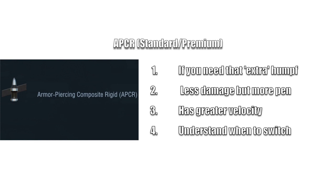In most cases that will be APCR - armor piercing composite rigid. Use this when you need that extra penetration. Don't get caught in the trap that you're a premo spammer - it's there for a reason, use it. It does less damage admittedly but it has more pen and greater velocity.